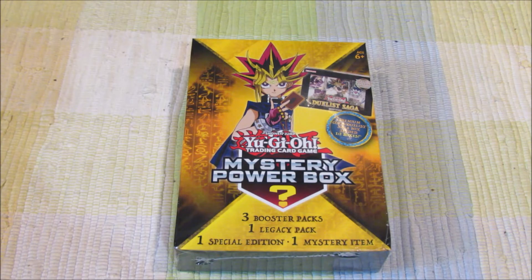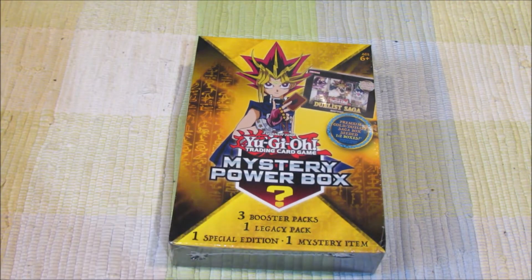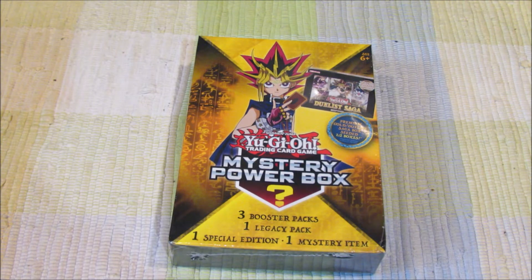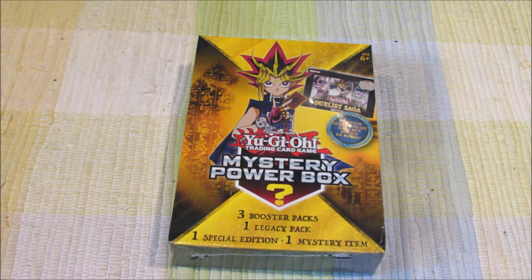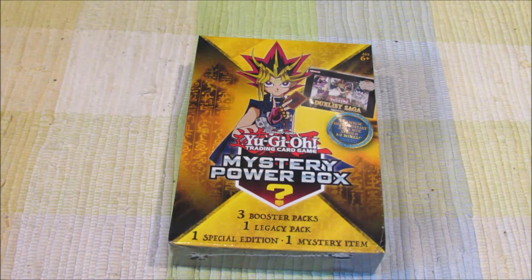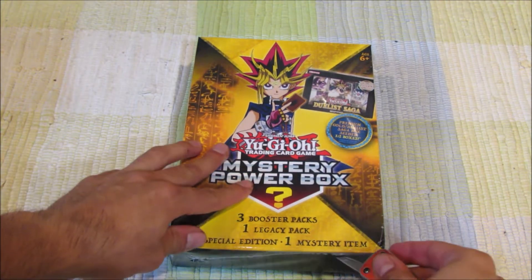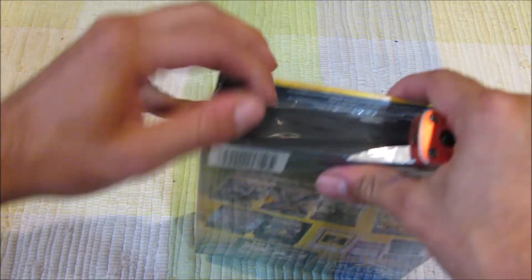Hey YouTube, it's Raining Card Games here again, and we got ourselves a mystery power box to open today for the Yu-Gi-Oh forecast. These things go quick in Walmart. People always say the value isn't that great sometimes, sometimes it is, but of all the mystery items, these are the most elusive — whenever Walmart stocks them, they just go so quickly. So we got lucky today, and I was actually able to get my hands on a couple, so we're going to open one up in this video and the other in another one.